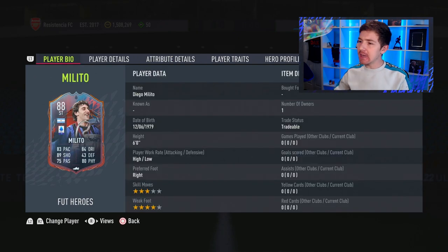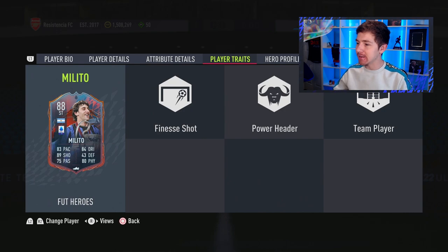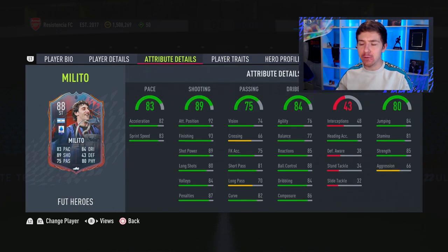All the strikers are very close together, but Milito just edges out the others in terms of overall performance and offering the most complete striker package. At 140k on PS and 160k on Xbox, he's not super quick but still quick enough, with very good positioning and finishing. His short passing and ball control are solid, and his physicals are nice. Nowhere near as good as Dybala or Totti in this game, but still a very good striker option for Serie A sides.